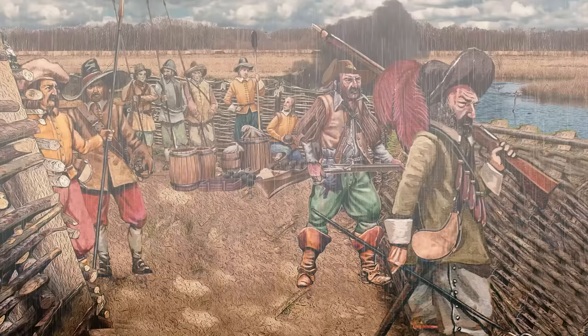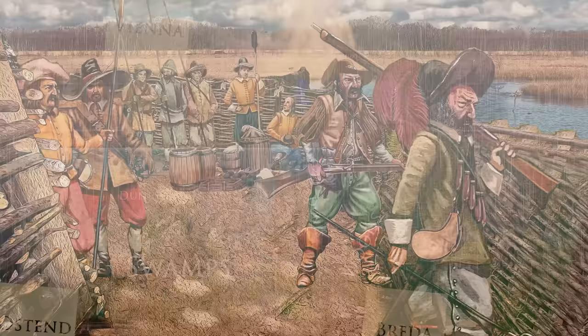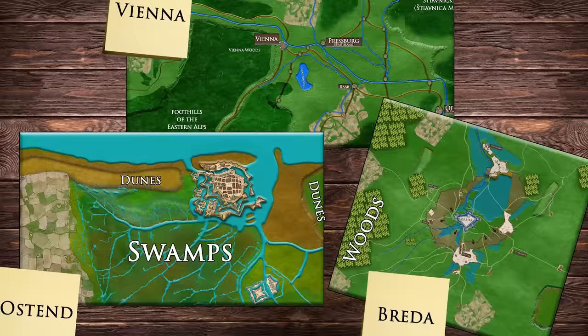To fully exploit all the benefits of the location, you need free sight. Thus, you'll need to cut down or burn everything that hinders your view — trees, buildings and hatches. As a bonus, this will deprive your enemy of most natural cover. However, simply relying on the defenses of nature will not get you through a siege.